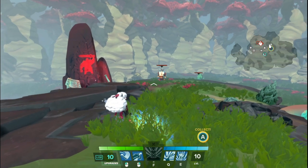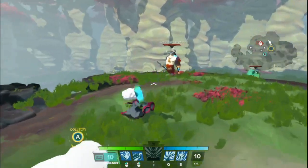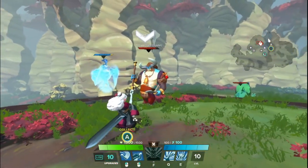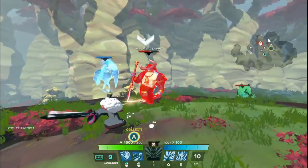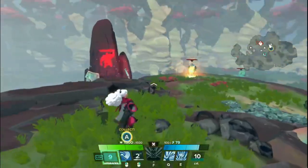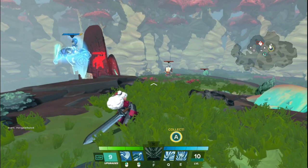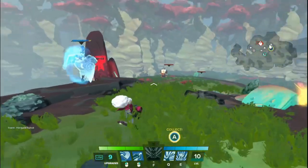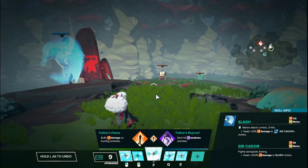Starting on the left side of the LMB tree, it's called Father's Lessons. The upgrade description says it buffs damage on Cador's victims, and it actually deals 25% increased damage to Sir Cador's victims. When Cador attacks someone, you deal more damage to those Cador has recently targeted. It's not a huge increase — 25% on Ashlyn's basic attacks does about 26 more damage per hit — but it only buffs her attacks, not his damage.